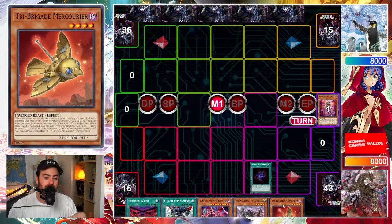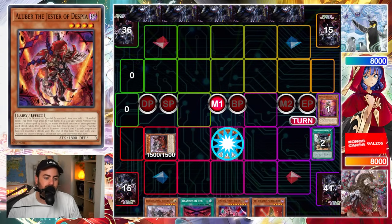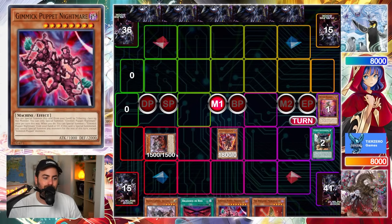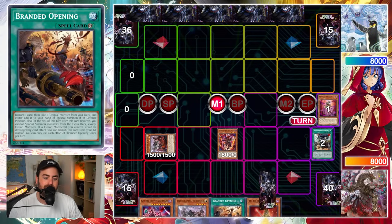We draw into a Cartesia and a Mercurier, which is fine because we can get access to Fusion Deployment otherwise. We start off with Deployment, summon Cartesia, normal summon Alubra here. Now, what do you search for? You either search for Branded Fusion, but this is one of those hands that kind of loses to Ash immediately and you don't really have another play. So if I search for Branded Fusion with Luber and I get Ashed, I pretty much pass. I can fuse with Cartesia and Puppet into Titanic Lad — Qwam, that could also work. But it's probably a little bit safer to just go for Branded Opening to guarantee the Qwam here.